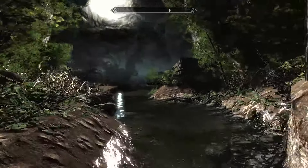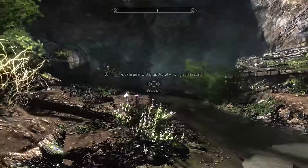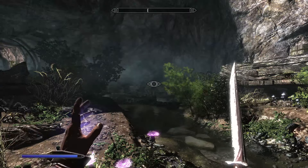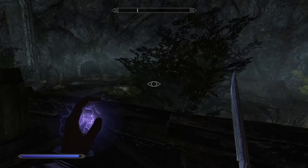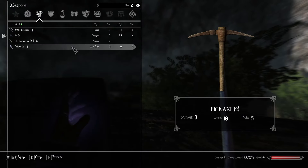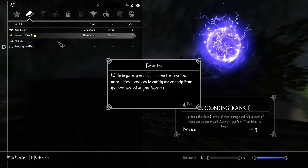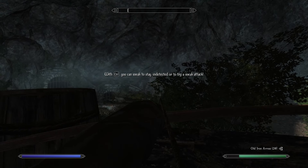Right, without further ado, let's continue onwards. I've been detected by something — oh, it's that thing, whatever it is. He doesn't seem too fazed by our presence, which is nice. We're hidden at the moment, so let's grab the longbow. I think we need to favour grounding. Alright, let's see what we can do here.